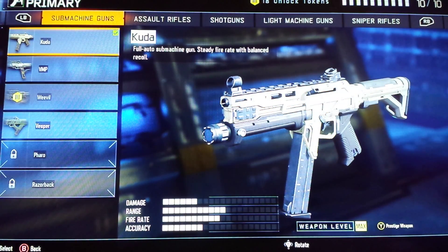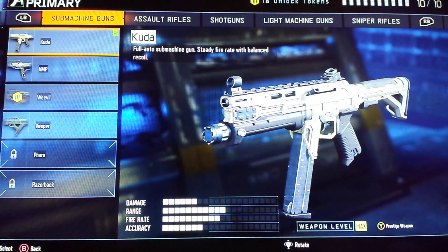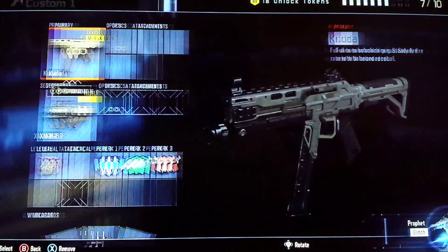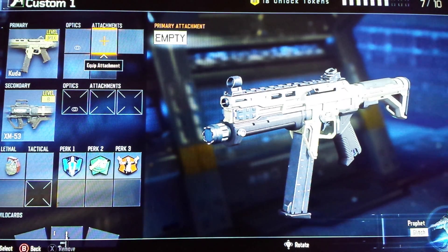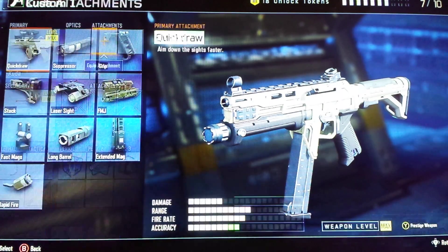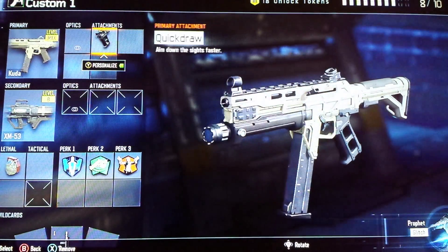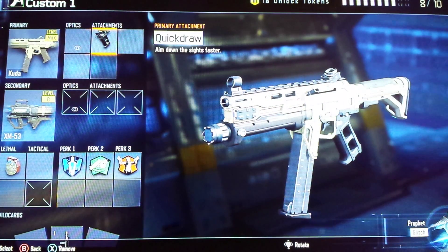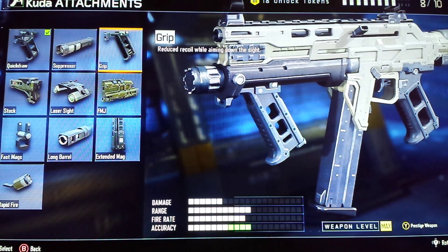The CUDA is the very first SMG unlocked. As you can see, I have the gun on with a nice golden camo. It is a fully automatic submachine gun, pretty much the best balanced close-range weapon. For optics, don't put any — the CUDA has one of the best iron sights ever, so you don't really need them. For the first attachment, go with Quick Draw so you can aim faster after you sprint and get those quick kills. For the second attachment, unlock the Grip because it increases accuracy.